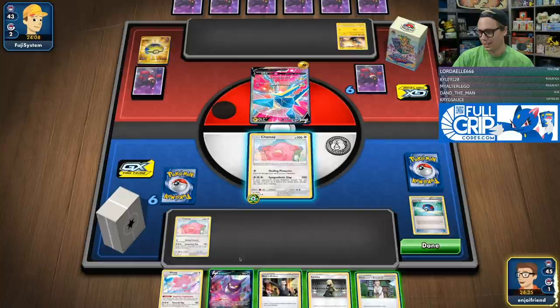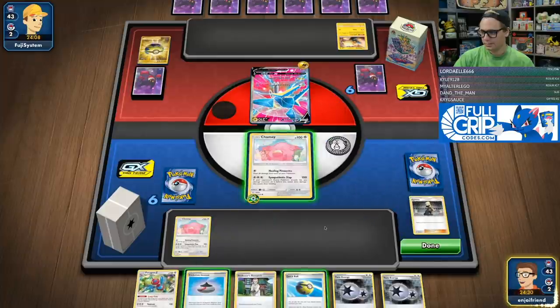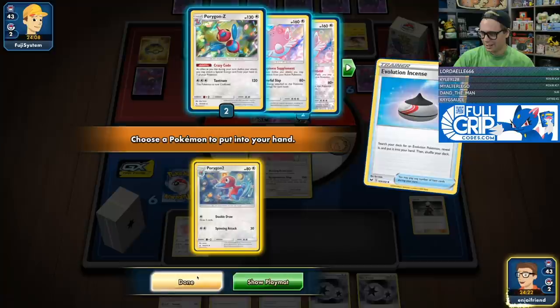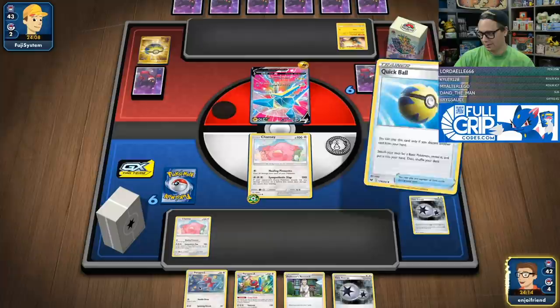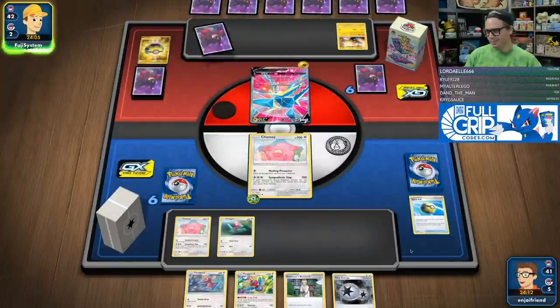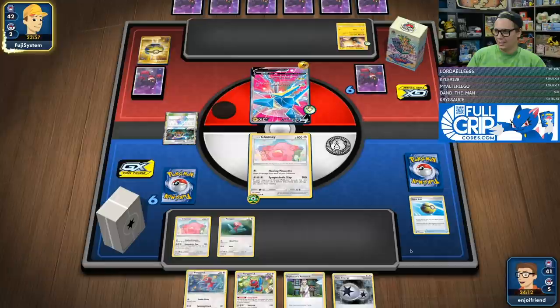No Recycle Energy here — probably don't need a Crobat for two, we're just going to Cynthia. Evolution Incense, I'm going to get the Porygon 2. Quick Ball, discard a Twin Energy, get a Porygon. Bench it. Pass. Then yeah, we'll evolve up into Porygon 2. They'll item lock — that's fine. We're pretty much going to sack one Chansey, we know that.